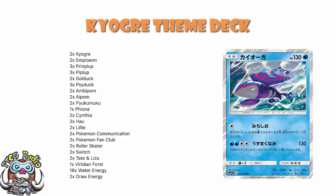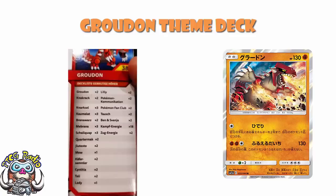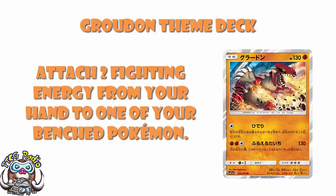Moving on to the Groudon deck — we do have a picture of the back of the theme deck, though it's all in German because Spielessen is in Germany. The lovely Primal Lugia and David Hockman have helped us out here. Starting with Groudon, it's very similar to Kyogre except the first attack attaches two Fighting Energy from your hand to one of your Pokémon — really helps with those annoying high-energy Fighting attacks. Kyogre and Groudon come as a pair, so it makes sense they'd be fairly similar.